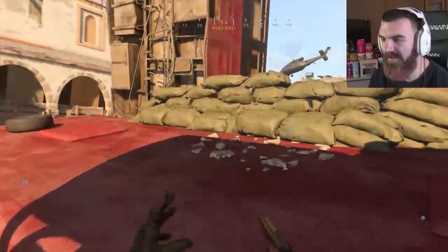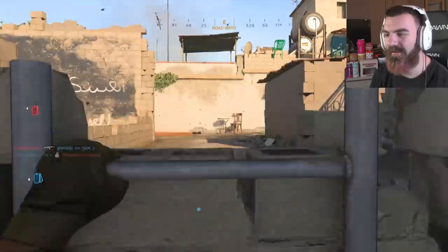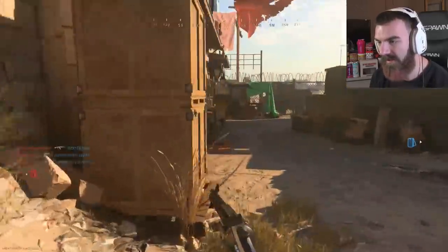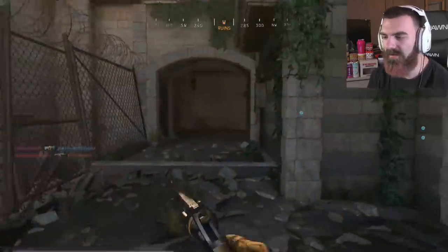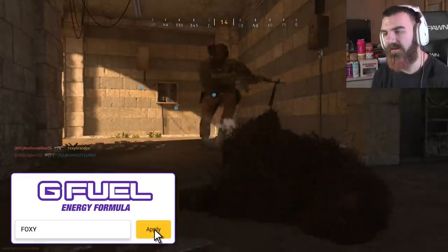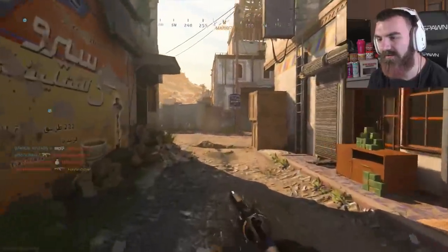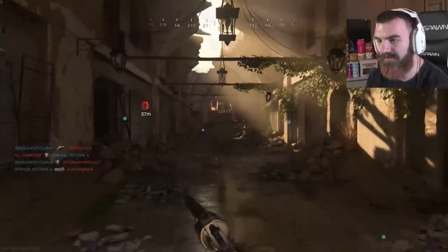There's a way to make the Magnum one-shot — I don't know exactly how, you probably have to unlock some type of attachment. So we might do that video; if you guys want me to, let me know in the comments. So we have the Magnum now. Technically, you can make the Magnum and the Desert Eagle one-shots if you shoot people in the head — they are one-shot headshots. And the headshot multiplier is freaking disgusting in this game. These are not the Magnums I'm used to from Modern Warfare 2.